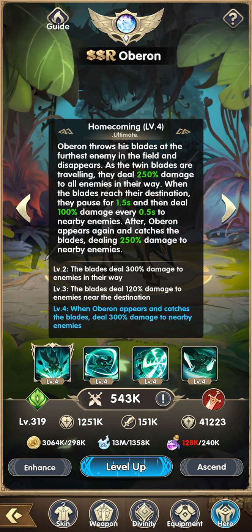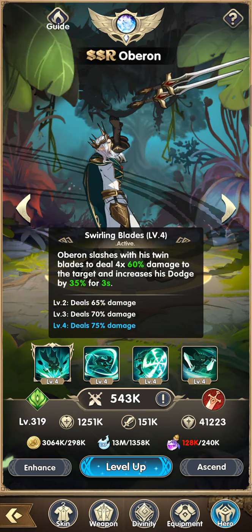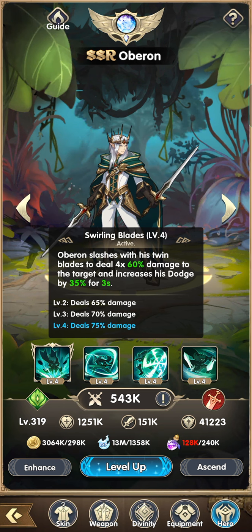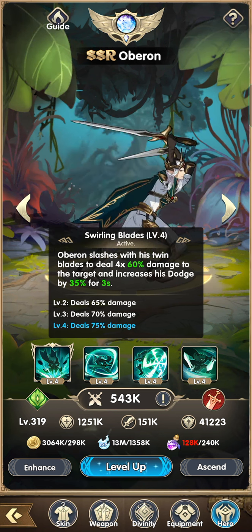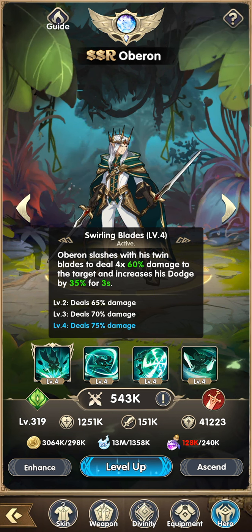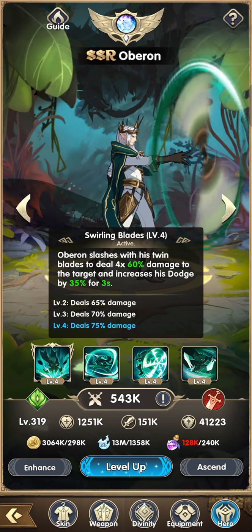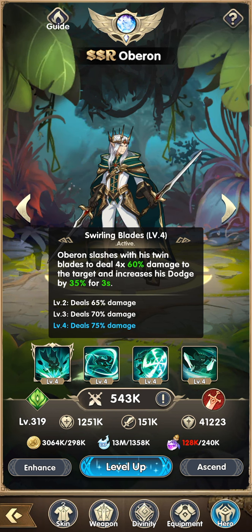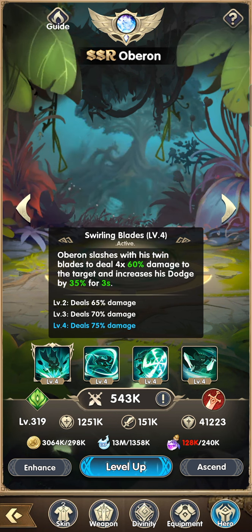Next is Swirling Blades — Oberon slashes with his twin blades dealing 4x60 damage to the target and increases dodge by 35% for three seconds. This is one of his survivability skills. He also has another dodge skill on the weapon upgrade which we'll talk about later. At level two it's 65%, level three 70%, and level four 75% dodge, which is massive.